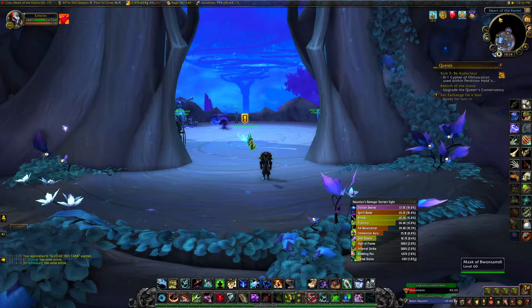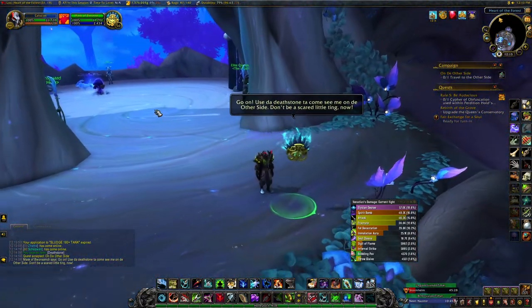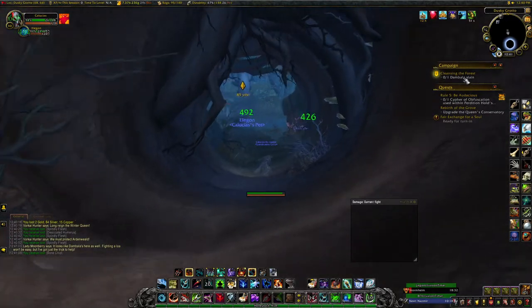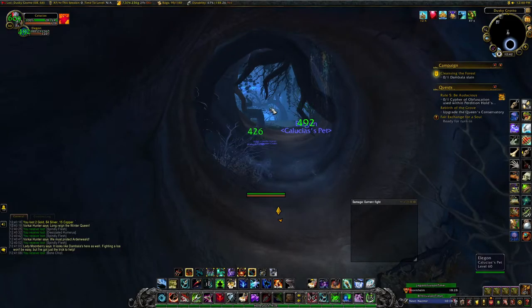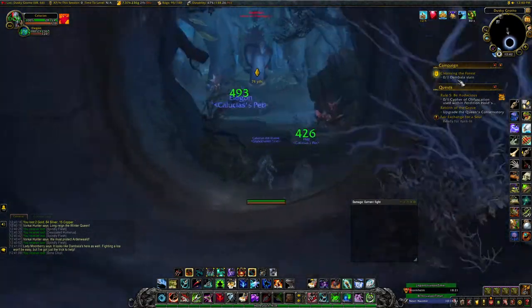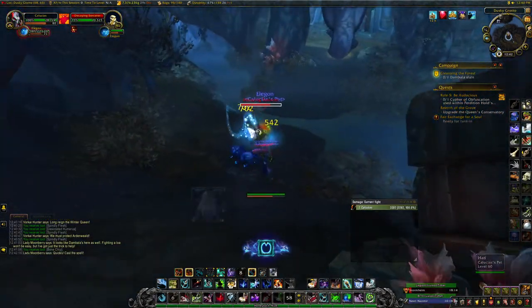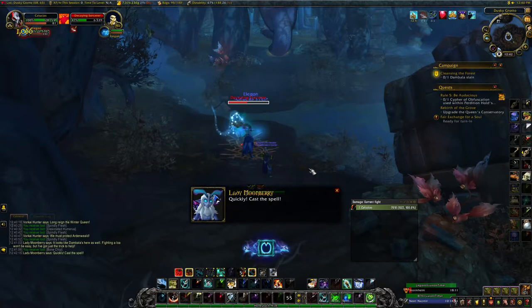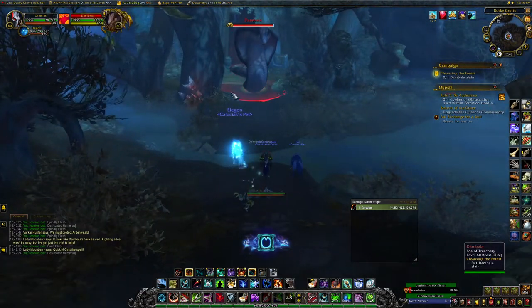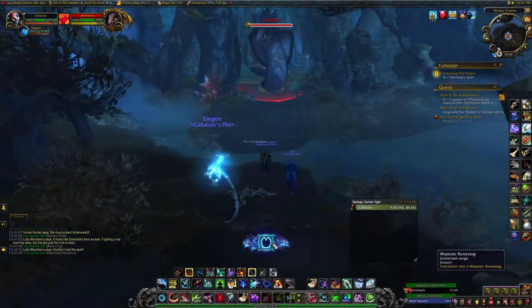I have not completed my Renown 8 quest yet, so I'm going to go ahead and accept this and get to the part where this dude actually is. Here we are much later in the chain — you'll be on the quest Cleansing the Forest. The first part of this quest, you had to kill a bunch of Muzala's goonies back here; you had a bar to fill up from killing them. Then it tells you to slay Dambala. Now, Dambala is the one that summons these purple transparent snake serpents for us to tame. Before you start this fight, make sure you have an empty pet slot.